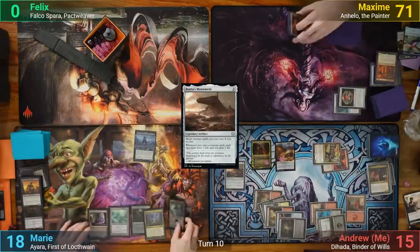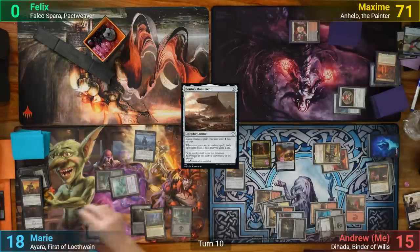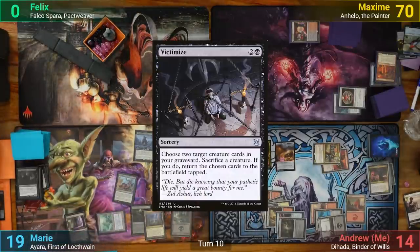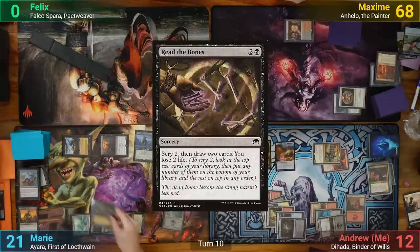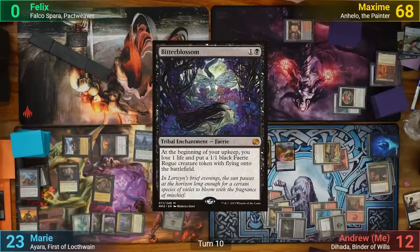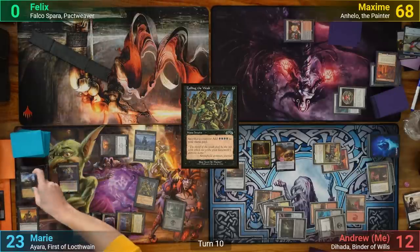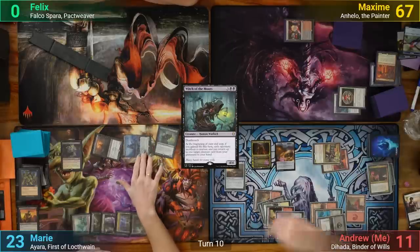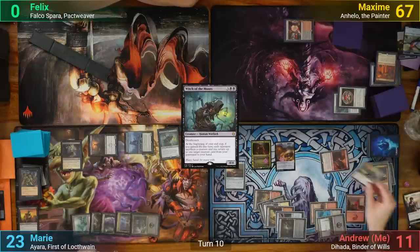Marie draws and plays a Swamp. She floats a mana and sacrifices it to Lake of the Dead, helping bring back the Reassembling Skeleton and draining the table for 1. She then victimizes the skeleton to bring back Shieldred and the Zulaport Cutthroat, draining the table for 2 more. Marie activates Nykthos for more mana, plays Read the Bones scrrying 2, drawing 2, and losing 2. She plays a Bitterblossom, then Culling the Weak on the Zulaport Cutthroat, draining the table for 1 and making 4 black mana. She uses that to cast Witch of the Moors, and going to combat hits my commander for 2 with Ayara. At her end step the Witch of the Moors triggers, having me sacrifice Tajik, and she brings back the Zulaport Cutthroat to hand.